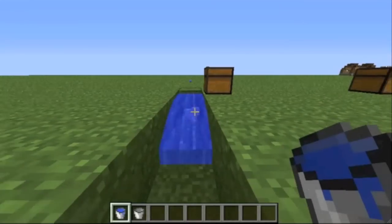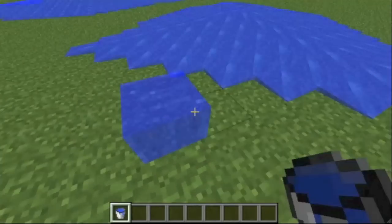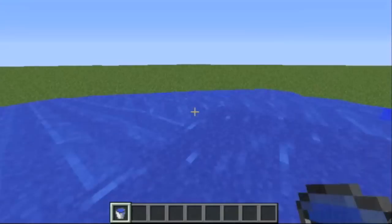Water can also be used to push items towards you. Also, as a bonus, water can be used to create lag — lots and lots of it.